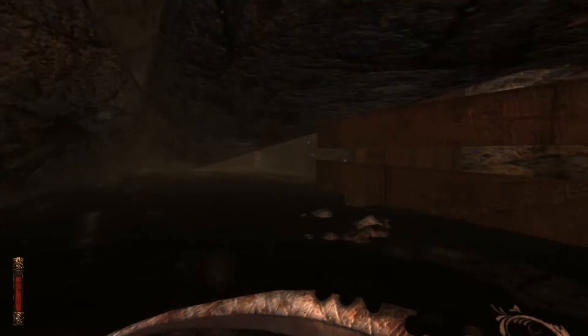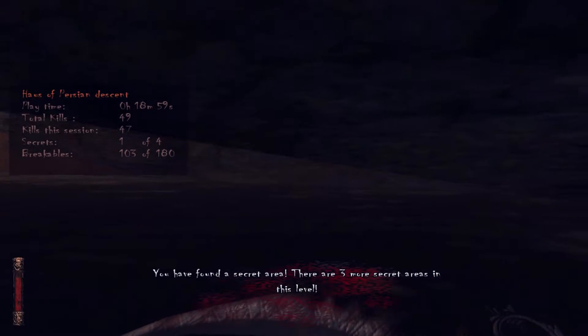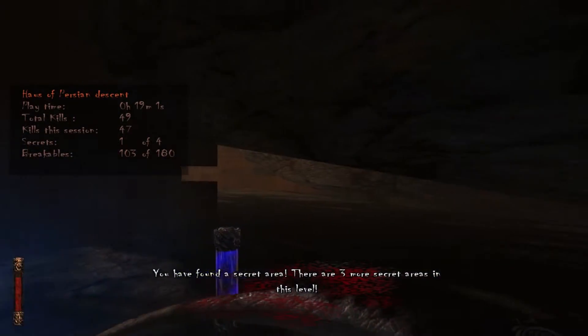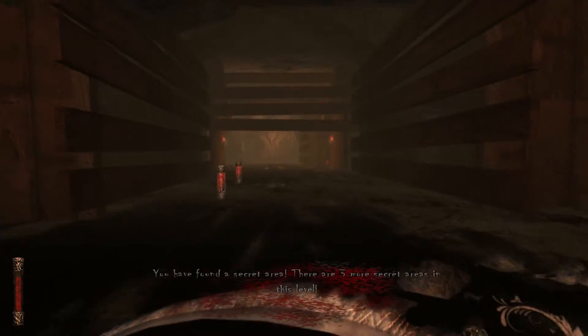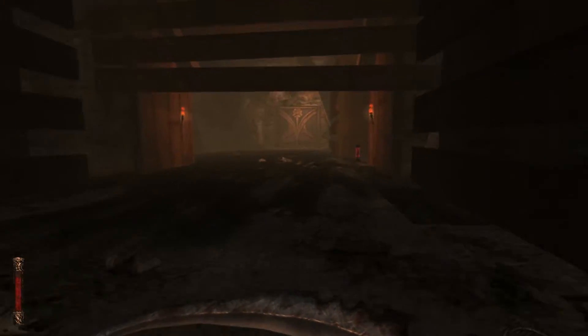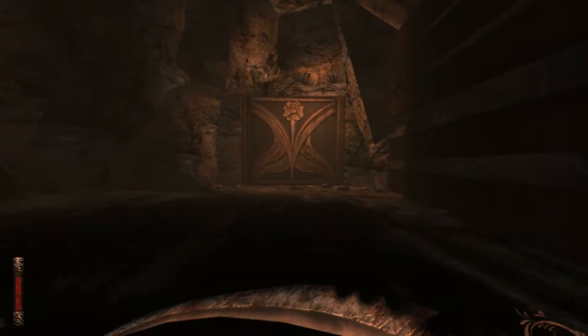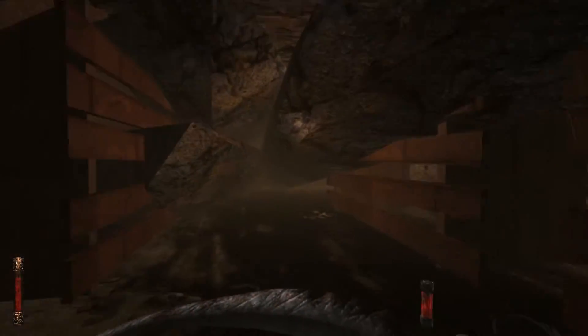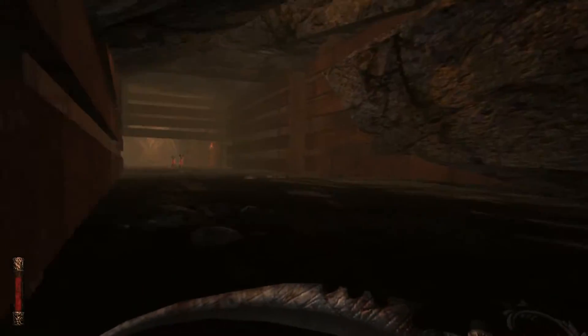I'll just hang on to that. You know, found a secret area. There are three more secret areas — oh, nice, very cool. Collectibles? A hundred and five out of a hundred and eighty. Well, I have to remember this area, maybe we'll come back to this. Was that a door over there? Did I just completely miss that? Well, it's something. I don't think we can do anything about it. Alright, let's just keep going.